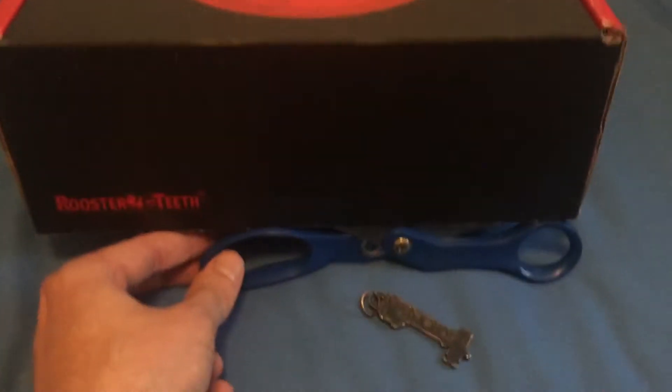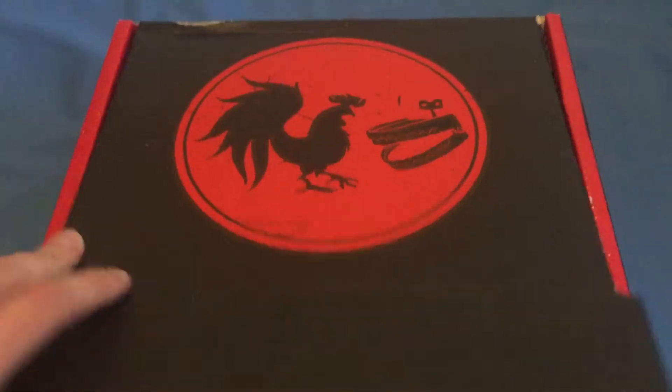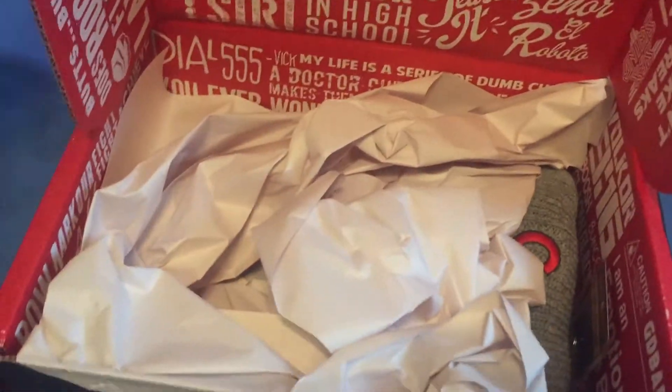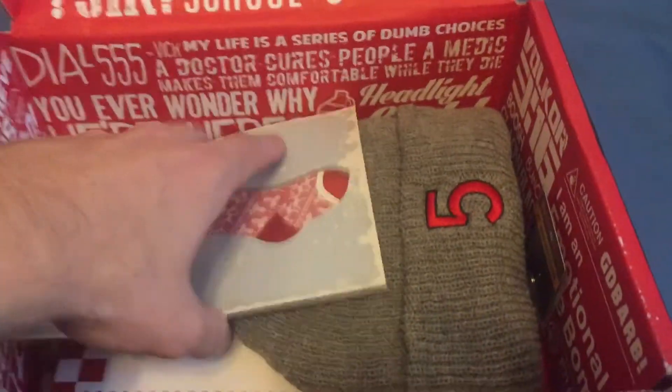Let's get to the box itself. I got a pair of scissors that I've used to cut it open. We'll set them off to the side, and here we go. Here's the opening of the box — more tissue paper. I'm spotting something already. We got a little Christmas note here.